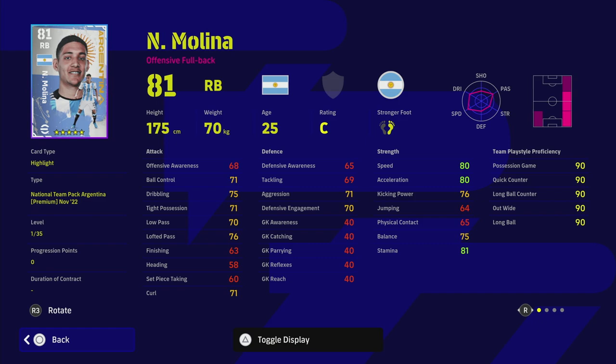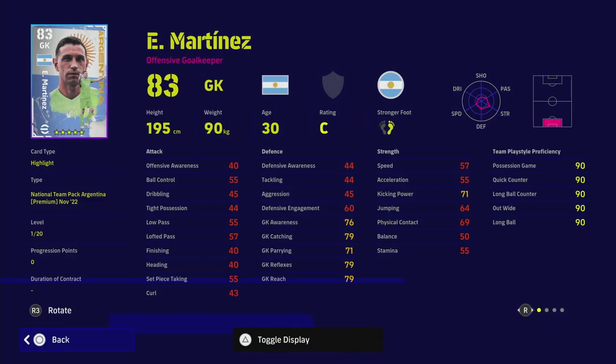Molina can go absolute beast - you're going to have 90 speed, 90 acceleration, dribbling and low pass up in the 80s as well. His defensive side is a little bit lacking but he makes up for it with player skills: interception and fighting spirit. He has unwavering form, 35 levels to go, pinpoint crossing and early crosser. The biggest thing you're going to use with this guy is going forward like a Roberto Carlos type player. He can play right mid as well - one of the gems of this pack.